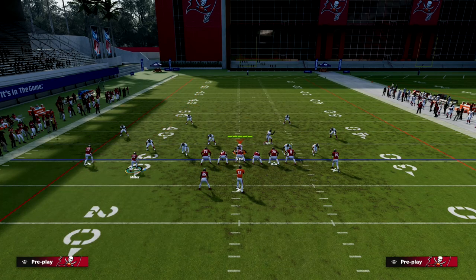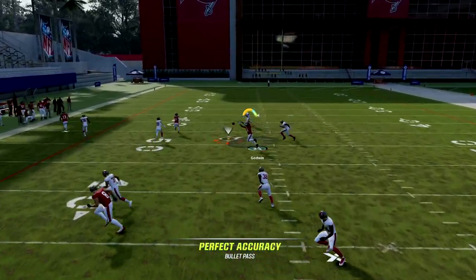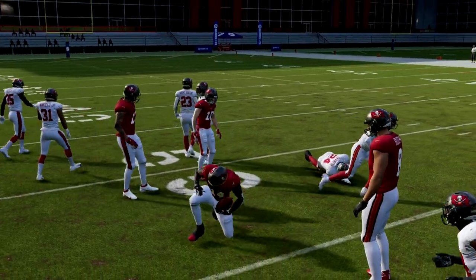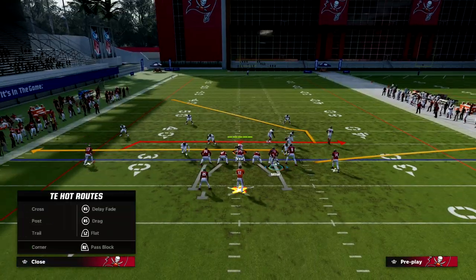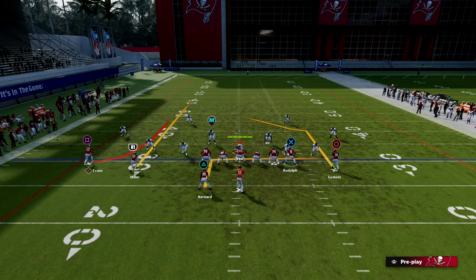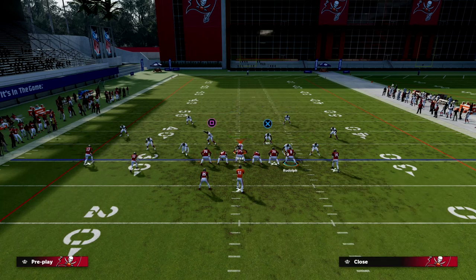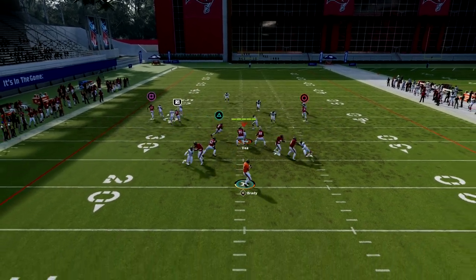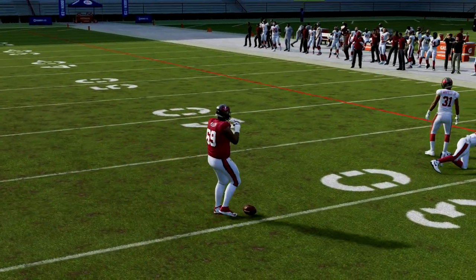On the backside, if you don't want to block your tight end, you could put him on an in route — something simple underneath to pull those zone defenders down, and then throw behind it. If you feel like you can pick up pressure without blocking your tight end, you don't have to. Another option: block your tight end but sneak your running back out to the flat, since they're not going to be selling out to stop your running back out of bunch.